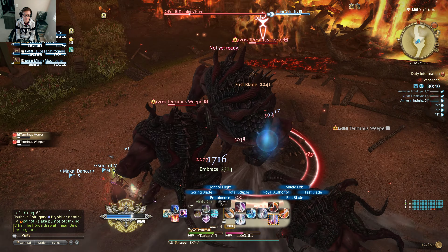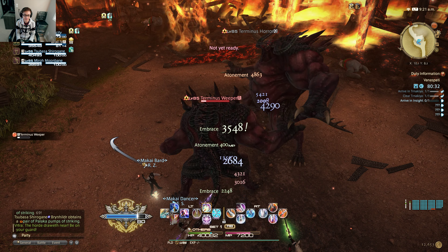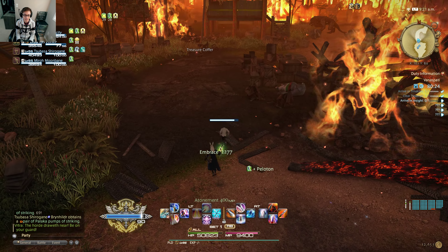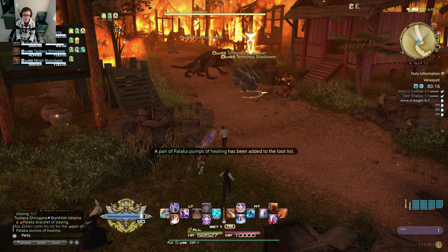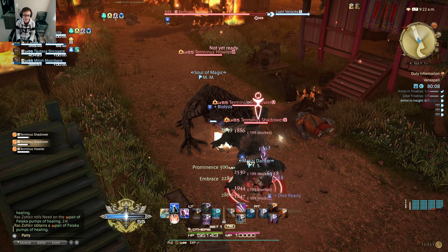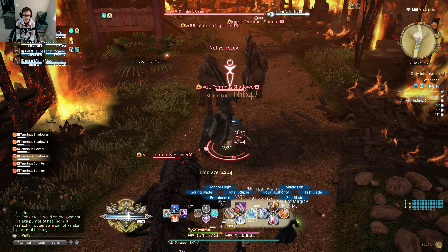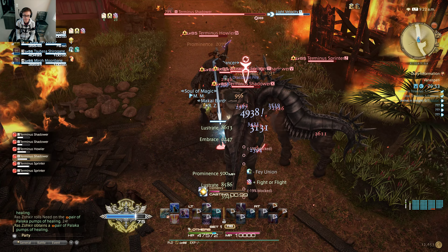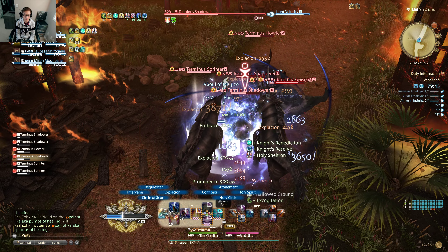You can see that giant mob cast a cone AoE — I could have interrupted it but didn't target that enemy in time. There's a treasure coffer again but I don't really need those treasures. There are two groups of enemies; I can pull another group as long as my healer is absolutely okay and really knows how to heal me. This is considered a big pull — pulling more than one group of mobs.